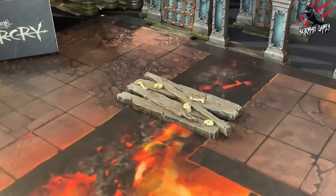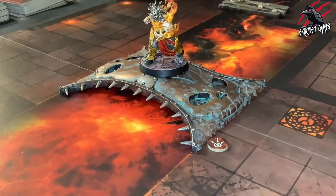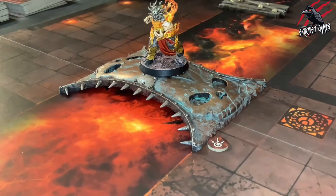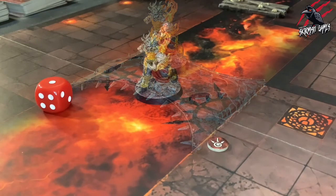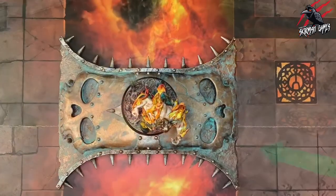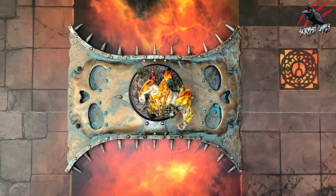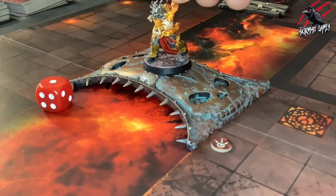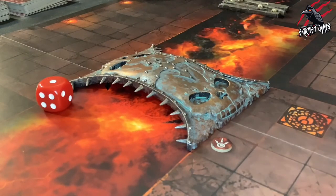Wooden bridges start the battle weakened. If a fighter ends a move or disengage action with the centre of their base on a weakened bridge, after that action, roll a dice. On a 1, the bridge is said to have collapsed. When a bridge collapses, every fighter with the centre of their base on that bridge is taken down one after the other in an order chosen by the player whose turn is taking place.